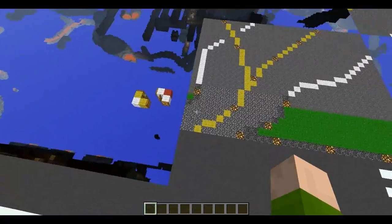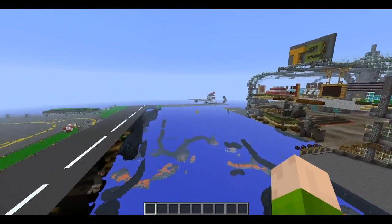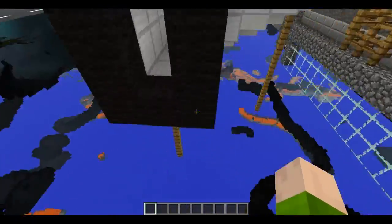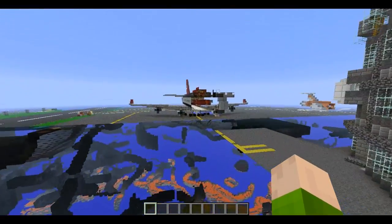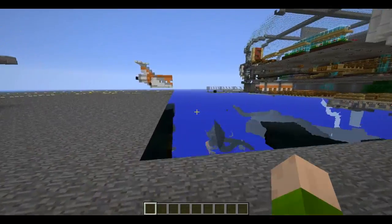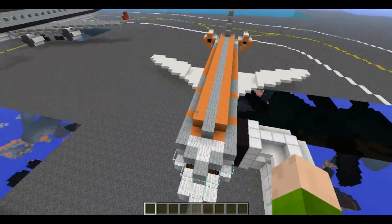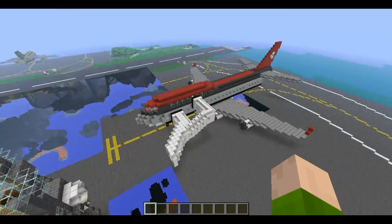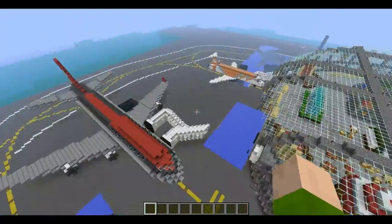The white line starts out where planes would get off the runway and goes all the way around, stopping where planes would go back on. I've also added another plane — a Boeing 747, so it's absolutely massive. It was hard to fit. This was the plane size I was originally aiming for around the airport, but the 747 I built is about two times as big.